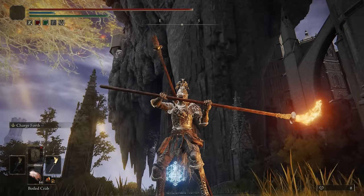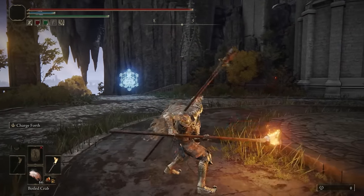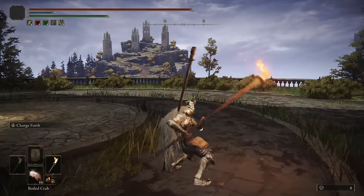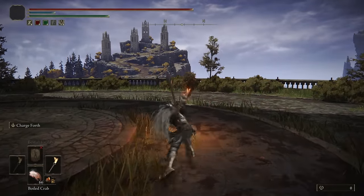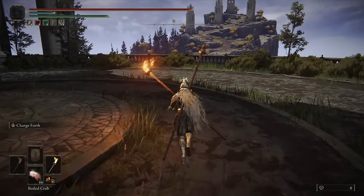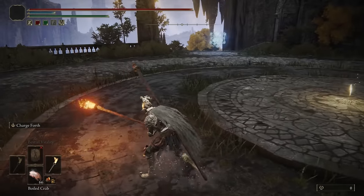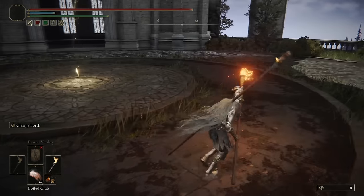Taking a look at the moveset of the Torch Pole — it is a spear, so it has just a standard spear moveset. The two-handed light attacks are forward thrusts, and you also get forward thrusting heavy attacks. Most of the two-handed attacks are thrusts. The running light, though, is a slash, with the running heavy being a thrust.